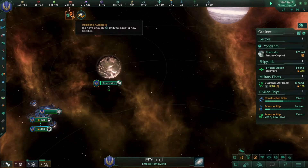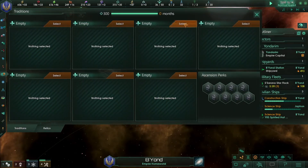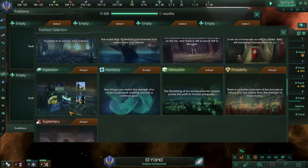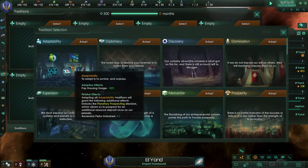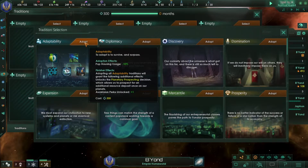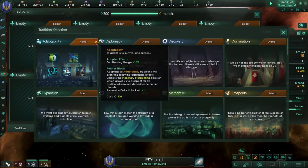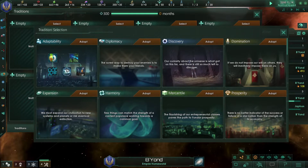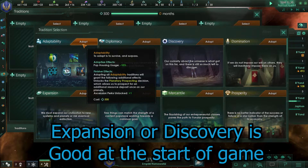We've produced enough unity to unlock a tradition. You can select a tradition tree, and when you fill out all the perks of a tradition tree you'll unlock a finisher effect. The adoption effect is what you get when you first select the tree, and once you activate all the slots you get the finisher effect.